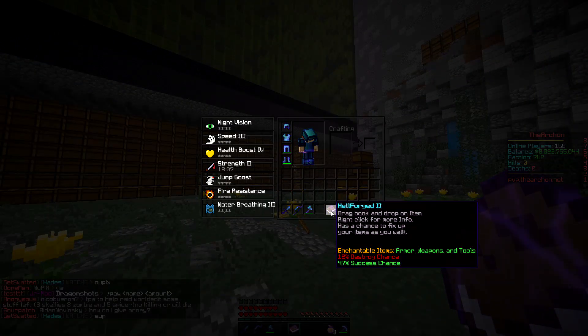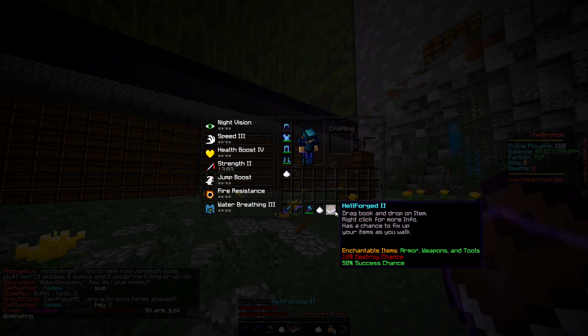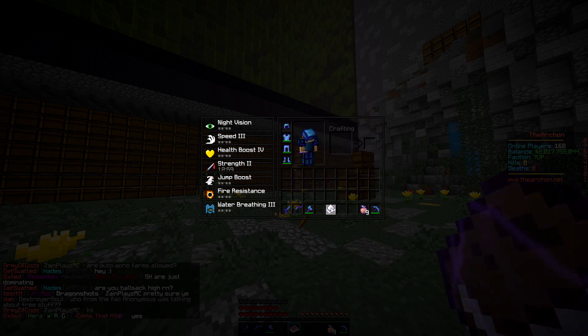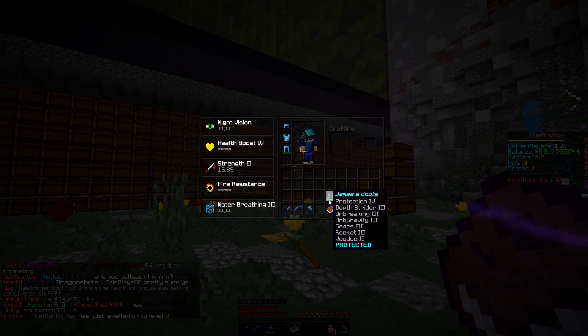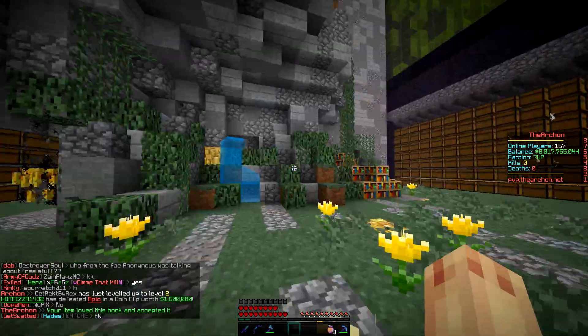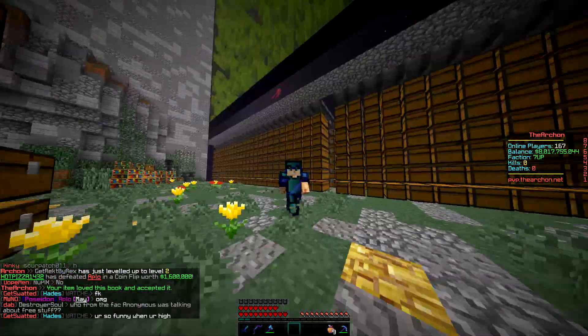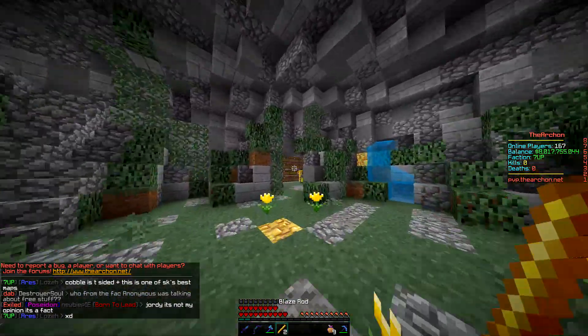I just spawned Hellforge, which is a really really good custom enchant. What it does is, as you're walking around, it fixes your gear. I've got it on here at Hellforge 3. I made a G-set in between episodes, so I'm going to put it on there — perfect. Now those two items, as we're walking around, let's see if it gets fixed. Yes, it's fixed — there we go.